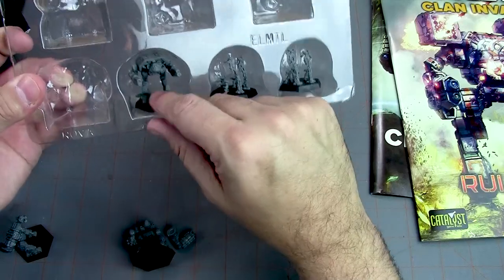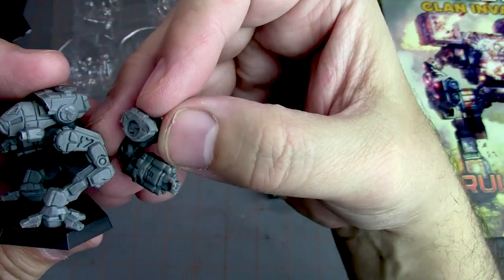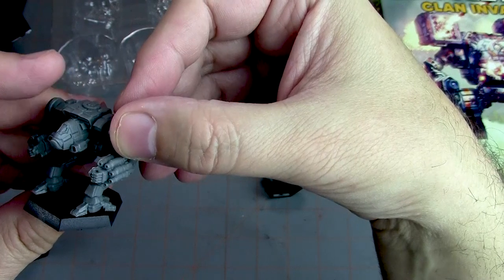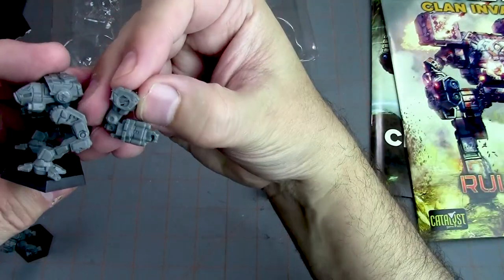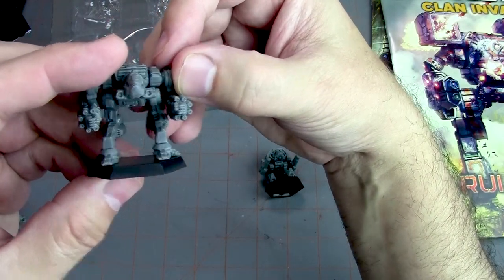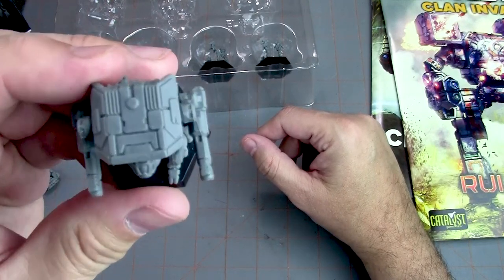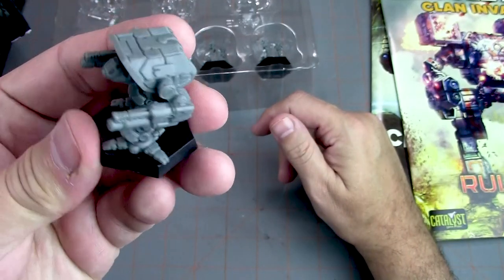Got some of these smaller ones — oh, his arm popped out. It looks like it's completely broken off, but that will glue right there without any problem. You can put a pin in there, or there's enough material that you can probably just glue it and it should be fine. Then the last little guy here is the Adder — nice detail, lots of nice panels and things like that to pick out when you're painting. Very cool.